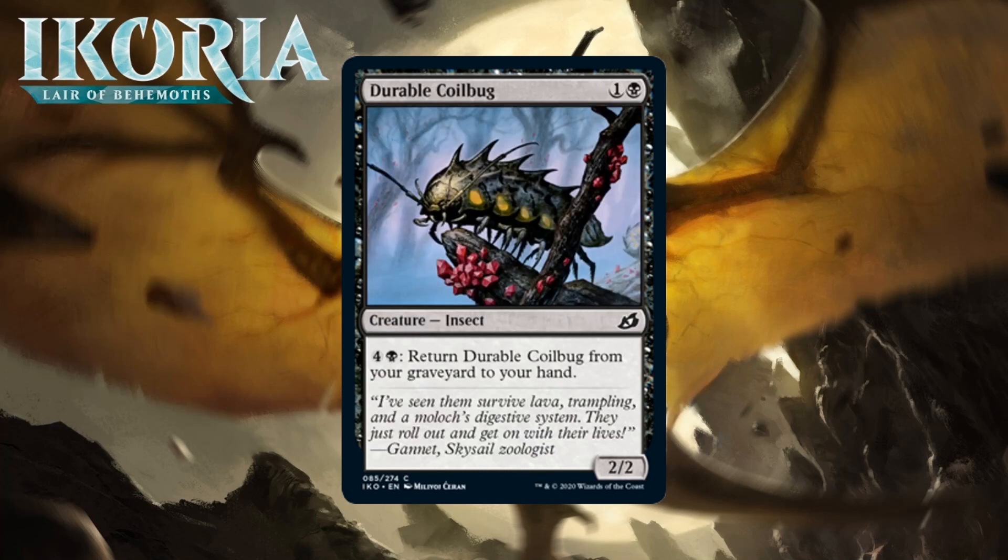Next up it's Durable Coil Bug, which for one generic and a black is a 2/2 insect at common. You can pay four generic and a black to return it from your graveyard to your hand. He might just be a bear, but he's the kind of thing you want in long grindy games since this little bug can just keep coming back, assuming you have a ton of mana. Fine early and something you can get back late — not amazing at all, but right in my wheelhouse. He's just a C.